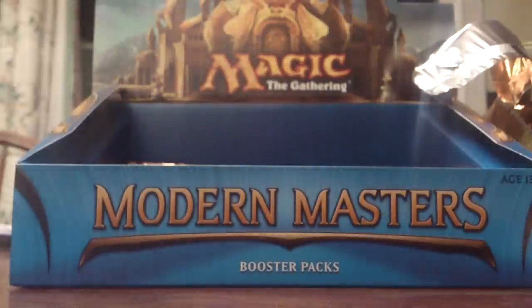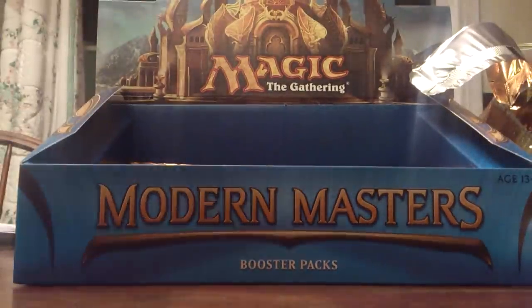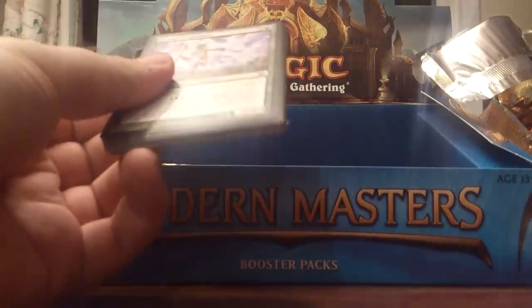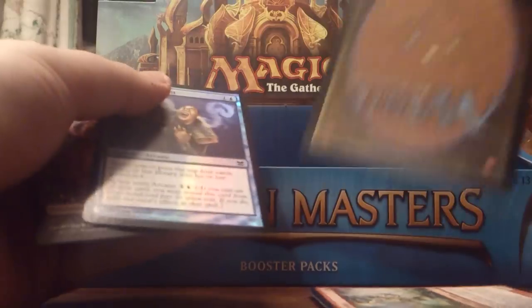Foil Progenitus — or I'll just take a normal Progenitus. Pack almost done. Shaman, Terramorphic, keep going. Another Spell Snare — that's one. Another Flickerwisp — two. And our rare is Maelstrom Pulse, and a Foiled Dampen Thought. Hell yeah.